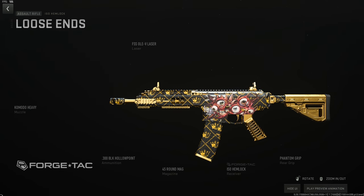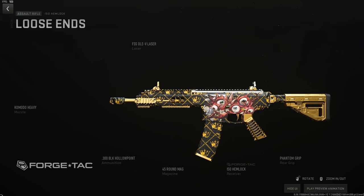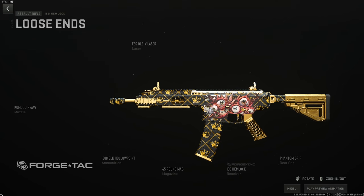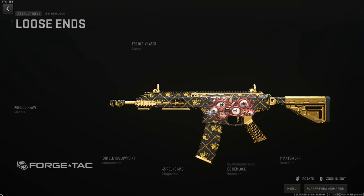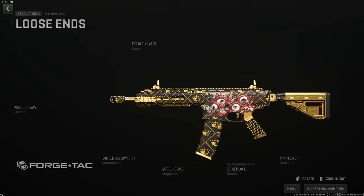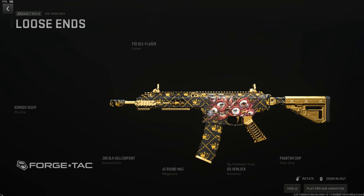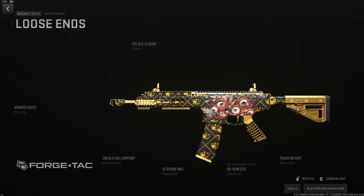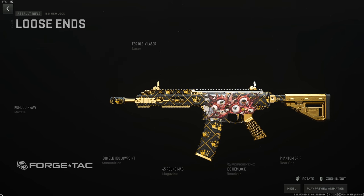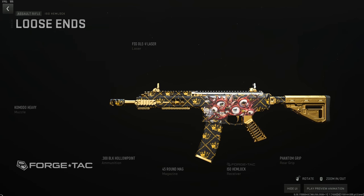I only have one build for the ISO Hemlock and that's my 300 Black build. I love this gun for Kochi Complex and Building 21 — it's a faster TTK than the Chimera. Use the Komodo Heavy to eliminate horizontal recoil, the OLE-AV laser for stability and sprint-to-fire, hollow point for the 300 Black conversion so people can't escape, 45-round magazine as the largest available, and the Phantom grip for max sprint-to-fire and ADS. This gun is a monster in 300 Black.